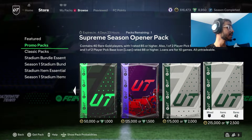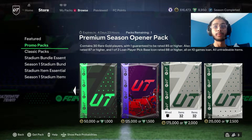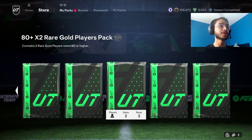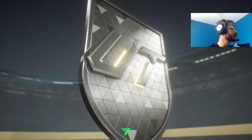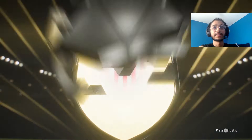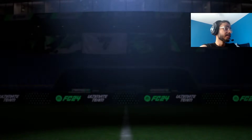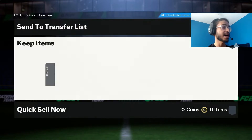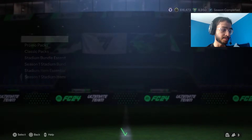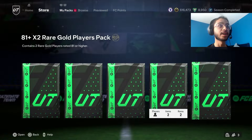So what we're going to do is start with our untradeable packs first because I got a couple saved. We'll start with the 80 times 2. Hakimi! No, it's not Hakimi. I don't even know who the hell that is. But we're going to do the icon pack at the end — I just want to make sure we use duplicates in here because I got so many cards tradable.